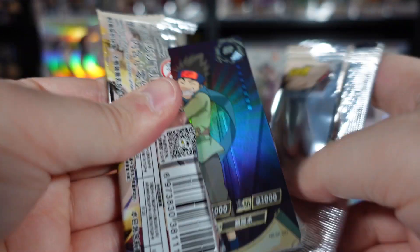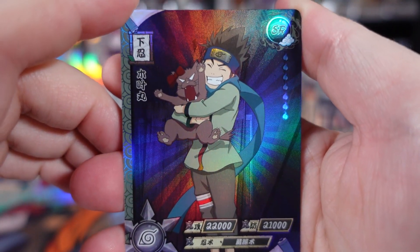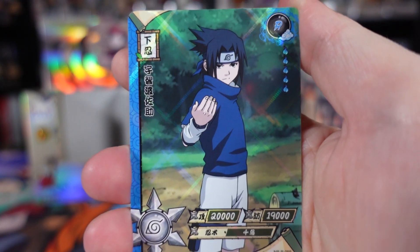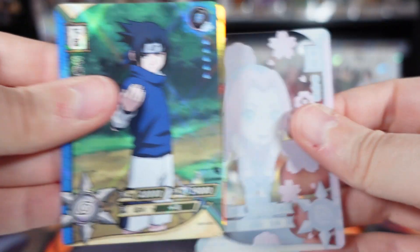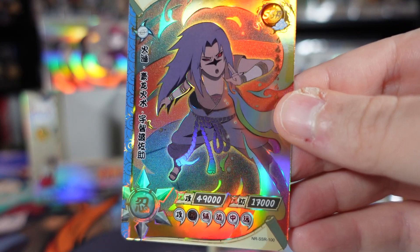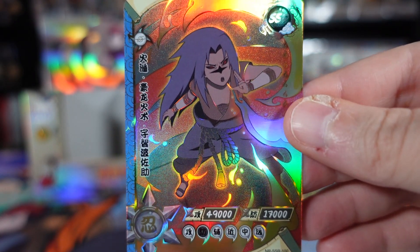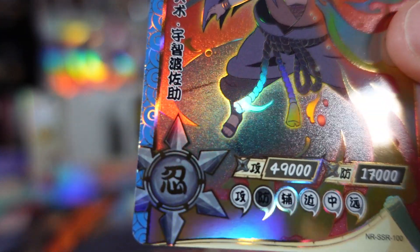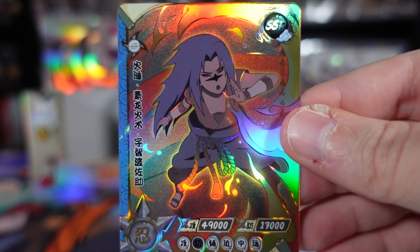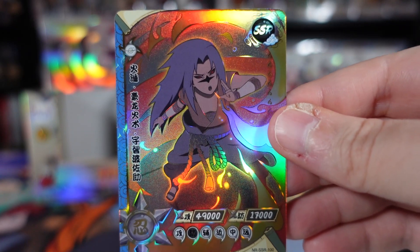Pack ten puts us at the halfway point. SR of Konohamaru with what looks like a ninja cat — definitely never pulled this SR before, quite unique and funny. R cards of Naruto and Sasuke — a perfect pairing. This card is an SSR — we were bound to get one soon. Chibi card of Sakura completes Team 7 to an extent. The SSR is of Sasuke in what I think is Stage 2 of the curse mark from Orochimaru — I'm absolutely positive that's Sasuke, and one I definitely don't have. I do have what I think was an MR of a similar form.